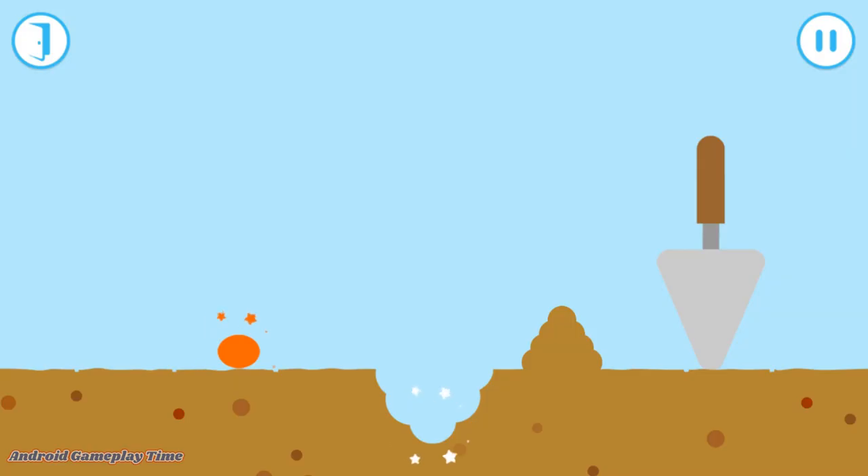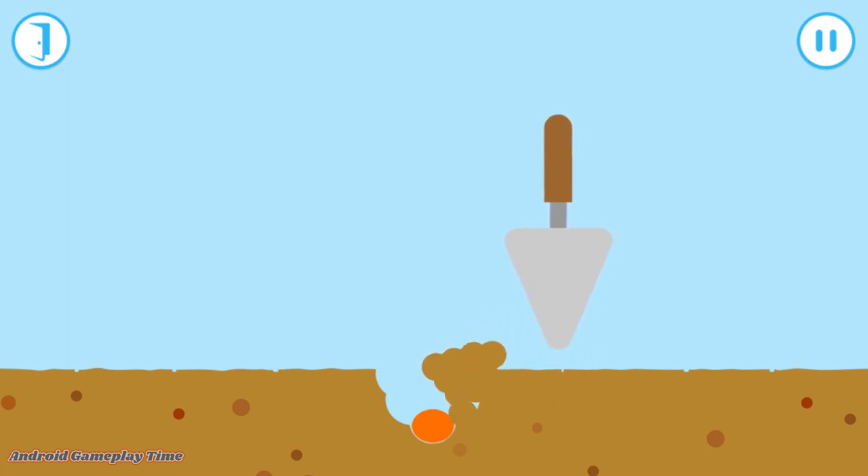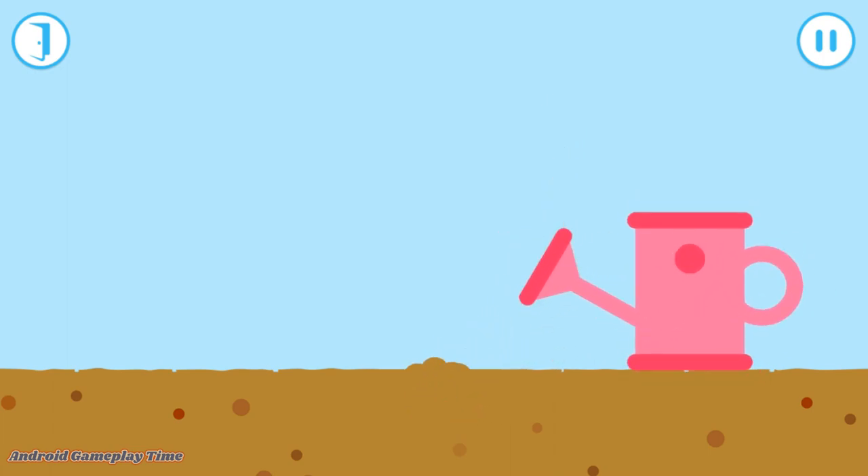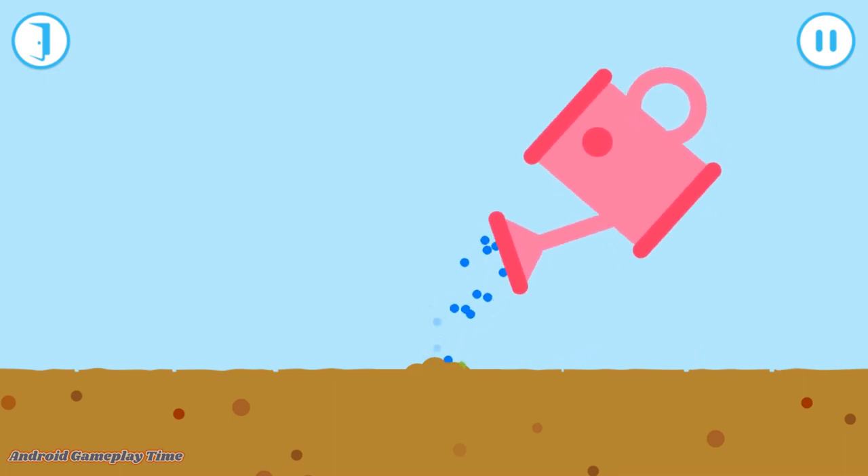Drag the seed into the hole. Then cover the seeds. Drag the soil to fill the hole. Good work! Finally, give the seeds a lovely big drink of water. Drag the watering can over the seed.